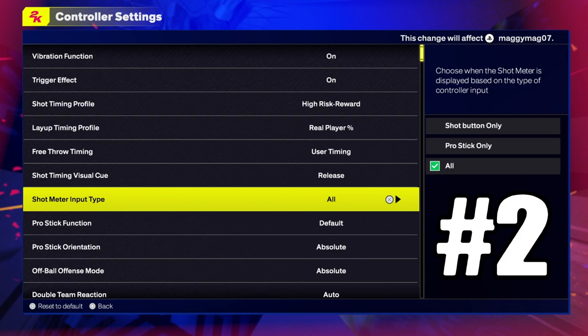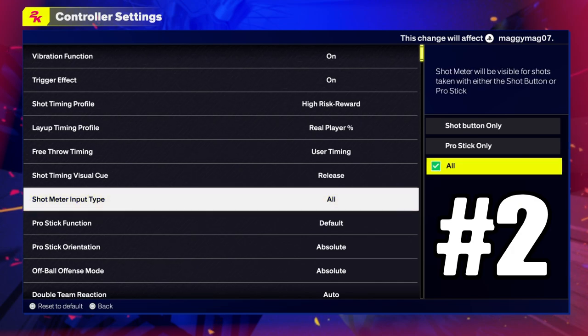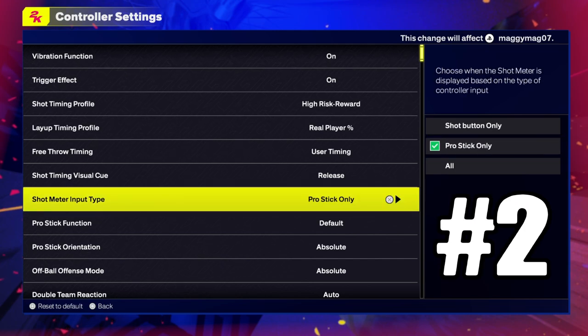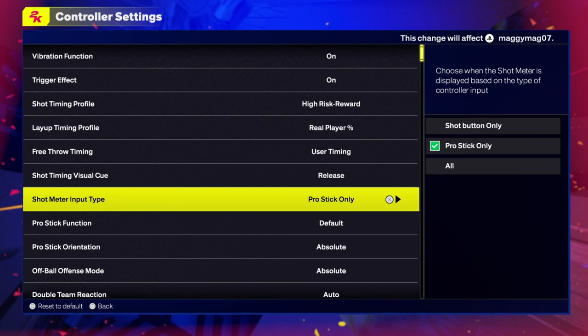The next thing is the shot meter input type. When it's on all, that means if you use a ProStick your meter will still show, and if you use the square button your meter will also still show. So if you want your meter to not show on your square button, then you put it on ProStick only. If you want your meter to not show when you use your ProStick, you put it on shot button only. If you put it on all, then it will be on both the ProStick and the shot button.